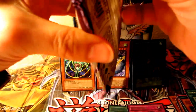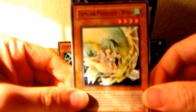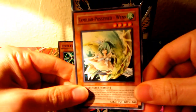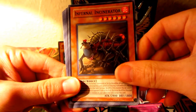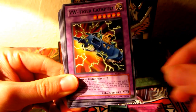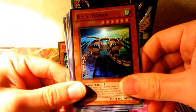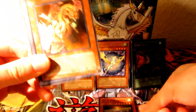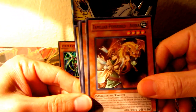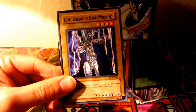Last but not least, Elemental Energy. Pretty happy with this thing. We have a Familiar Possessed Wind. Have a Oja Muscle. Inferno Incinerator. VW Tiger Catapult. BES Tetran. This is a good tin. Two Super Rares. I have no space for that — put it down here. Familiar Possessed Osa. Hydrogeddon. Rollout. And Zure Knight of Dark World.